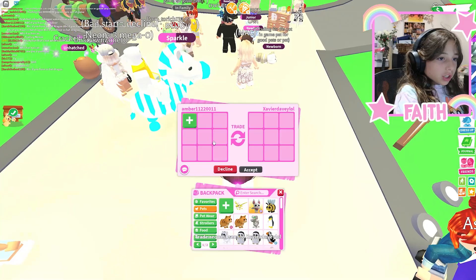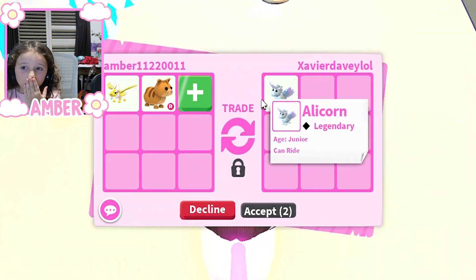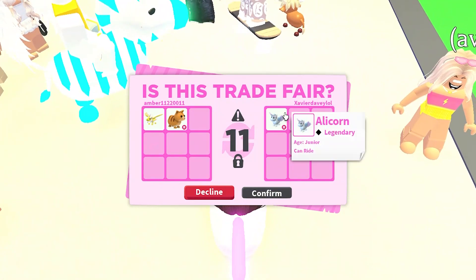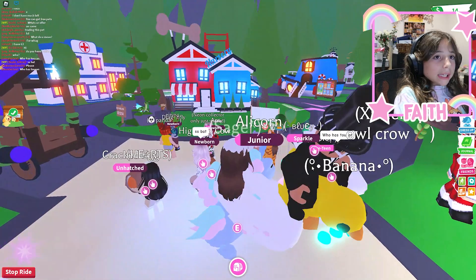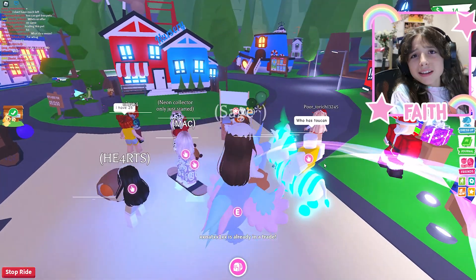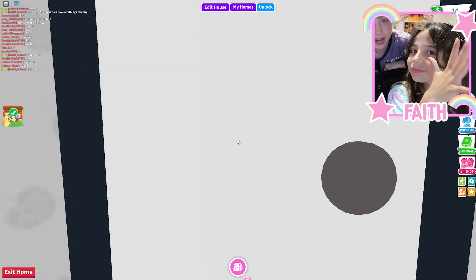I'm gonna quickly go to the gift section and see if there's anyone to trade with. This is fair — yeah, that's fair, and that's a ride legendary. Good job! I need that neon unicorn please. Hey Scott, how you doing? I'm gonna be checking — okay, let's go outside and look at Amber's house first.